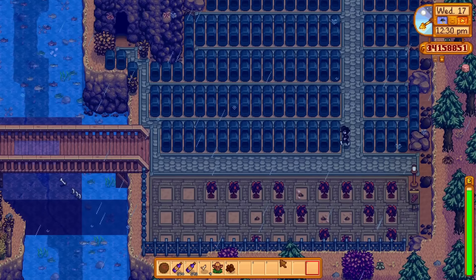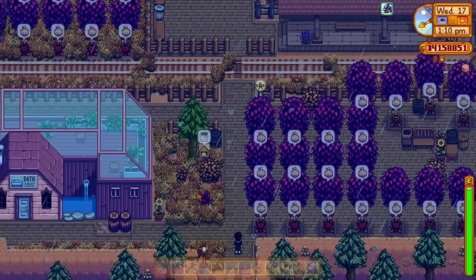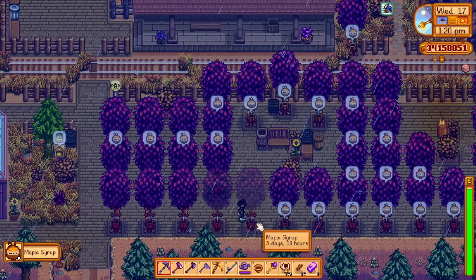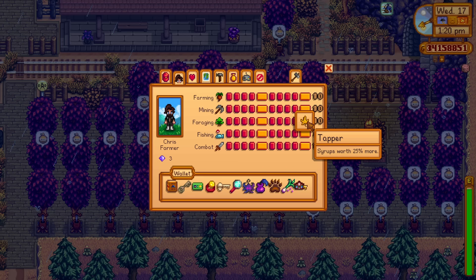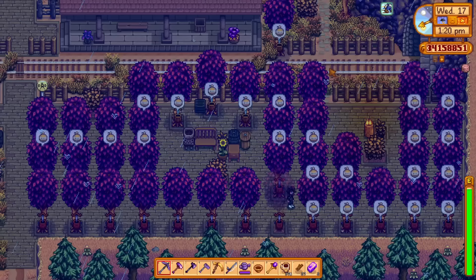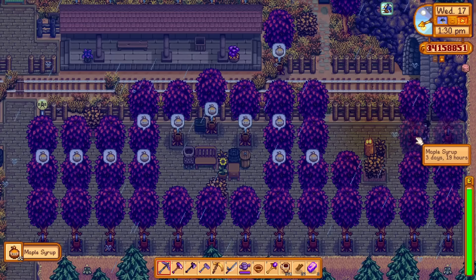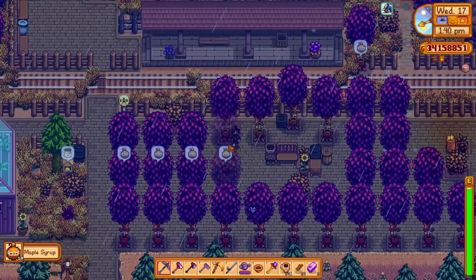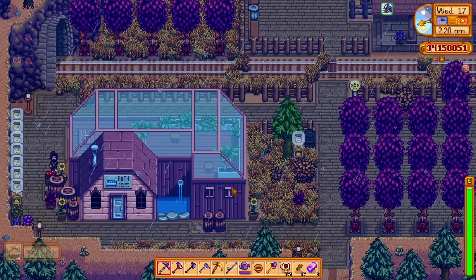This is my maple syrup farm - all of the maple trees have heavy tappers on them so we get syrup every three days. I took the foraging level 10 profession so syrups are worth 25% more. These sell for 250 gold each. It's not massive money but it adds up. I filled all this open space with maple trees. We got 53 this time - maybe I should plant more.